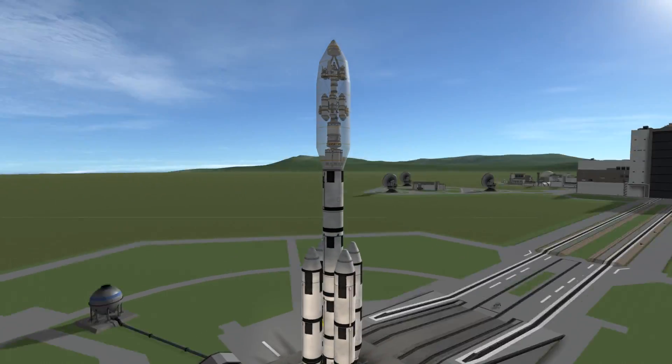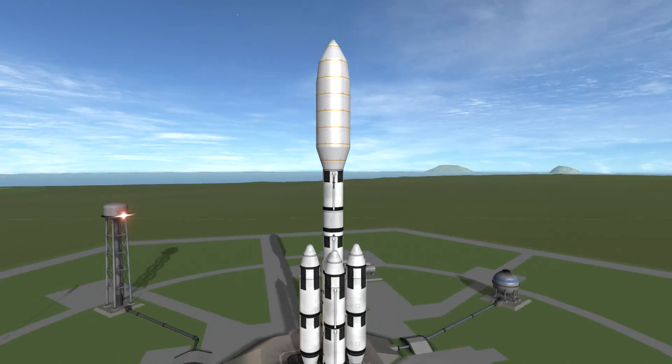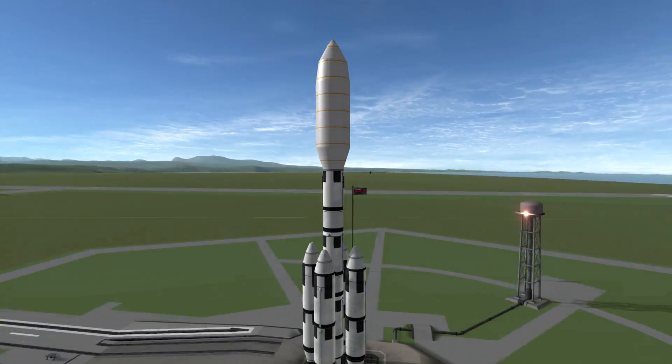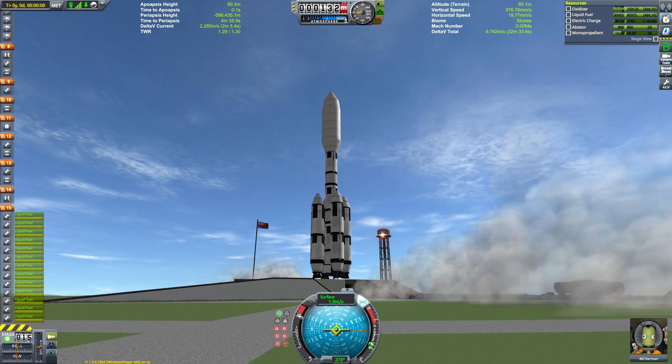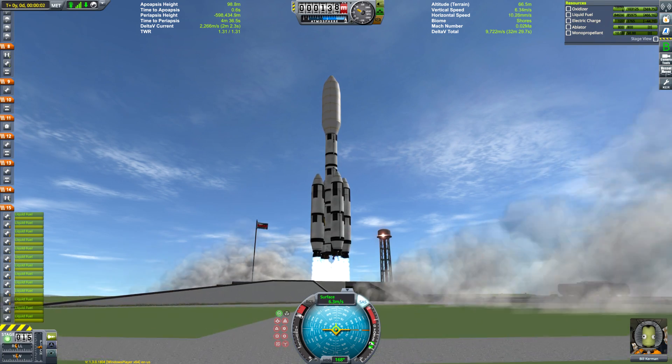This is it, nestled above this massive rocket here, all ready to be launched on a course for Eve. So without further ado we can just turn on SAS, activate our engines and begin to throttle up. And there we are — beautiful ascent start.